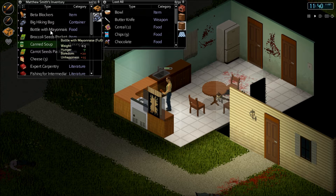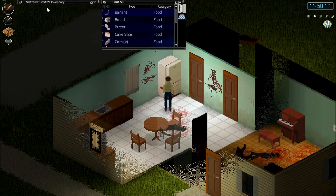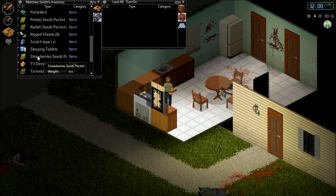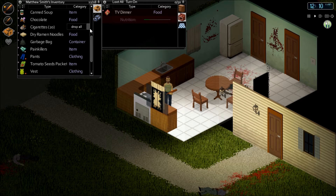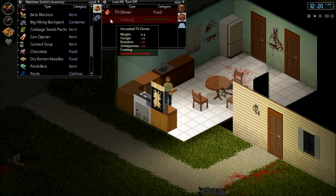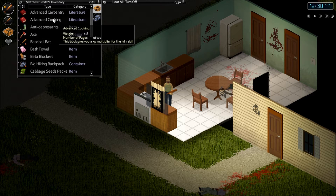A bottle of mayonnaise — plus 25 boredom and plus 15 unhappiness, only seven hunger taken by that one. Let's go ahead and munch down on some beef jerky to keep ourselves a little stocked up. We're going to toss the goods that may need to be refrigerated — the cheese and the bottle of mayonnaise. The TV dinner I think I'm just going to cook. Turn that on and let it heat up — this thing will heat up really quick and start cooking. We need to be quick on taking it back out. Looks like we got some more stuff in main inventory. We can toss the garbage bag and wood glue in here — building material. Cigarettes, why not. Cooked — we'll take that out of there and turn that off. We don't want to be burning down our new place of operations.